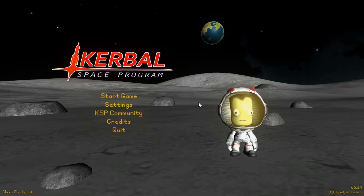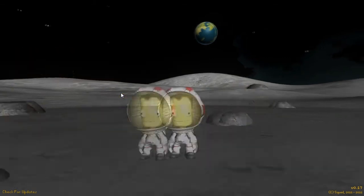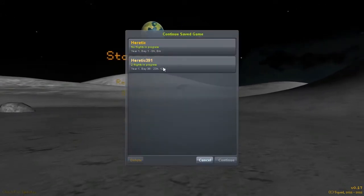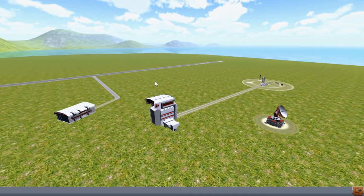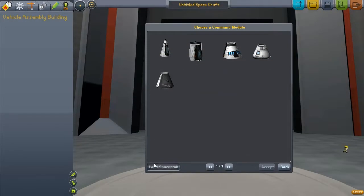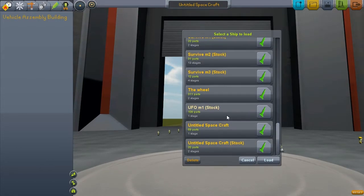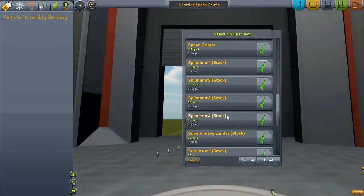Hey guys, welcome back to the Kerber's Quest program. Today I have another design for you. A person in the comment section told me to make a hovercraft, and so I did — thanks to that person for the idea. I probably would have never come up with it on my own. Thank you for that idea. I'll probably link you in the description if I can find your comment.